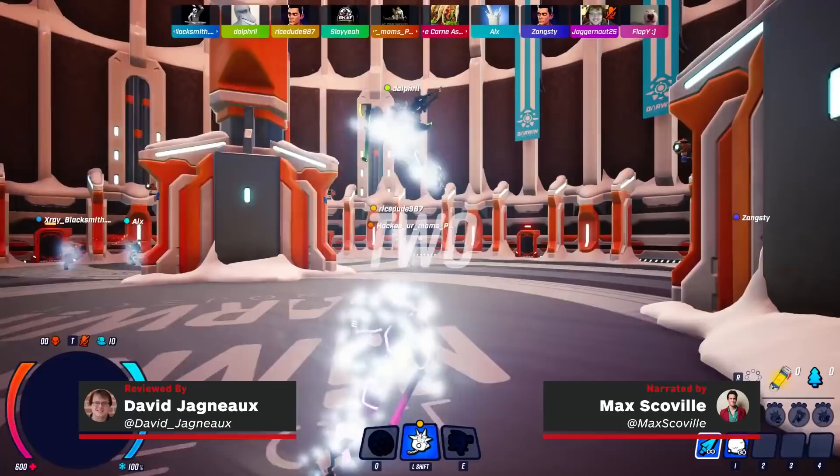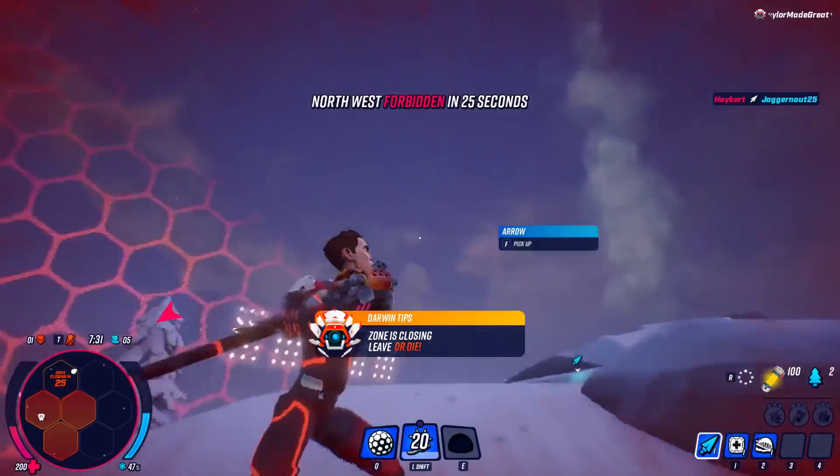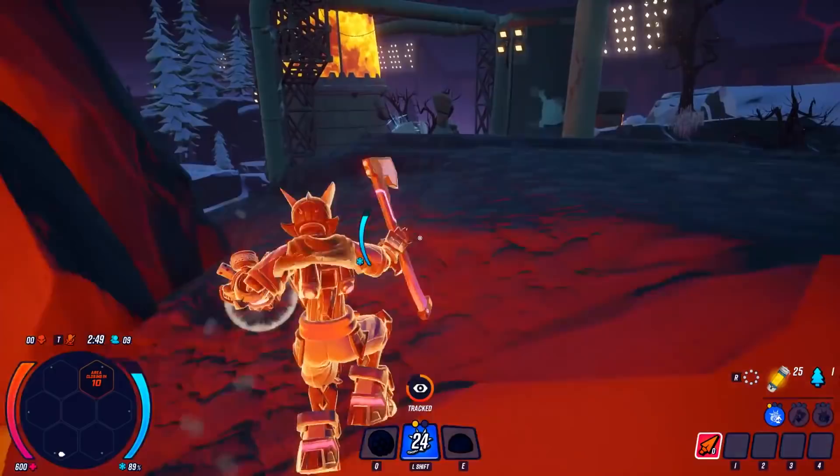Battle Royale games can often have you spend an immense amount of time looting and preparing for an ultimate showdown that never actually happens. Instead of getting into an intense firefight against another squad, you may just get sniped by someone you didn't see or do the sniping yourself. Darwin Project tries to fix that, managing to reverse the traditional balance of looting versus fighting with electric results. It introduces some interesting twists on the Battle Royale format, but unfortunately their lasting appeal fizzles out far too quickly.